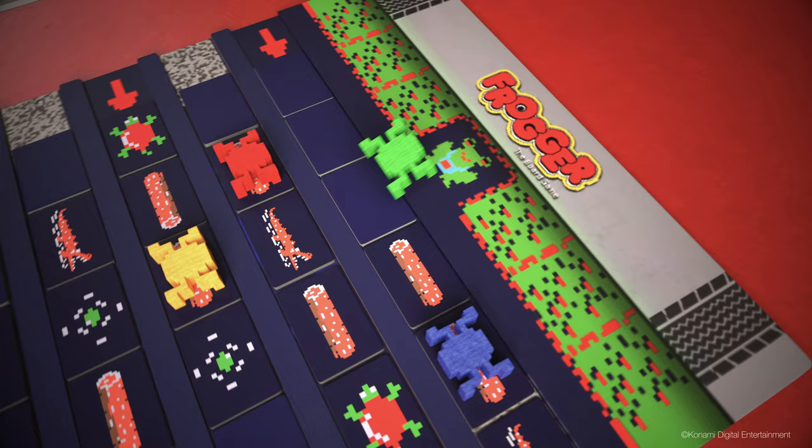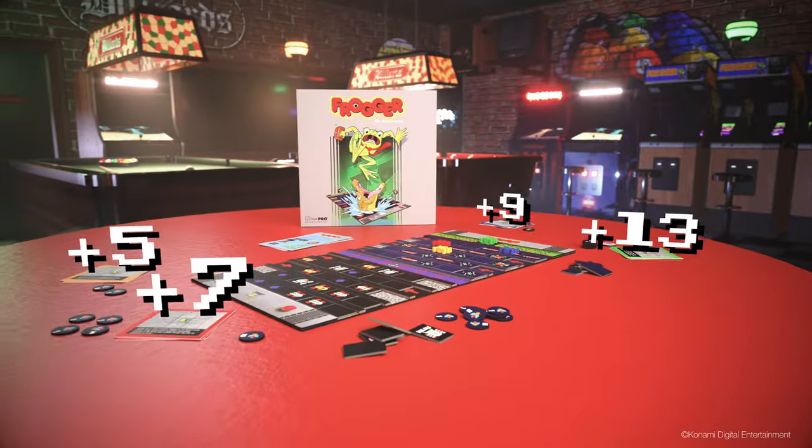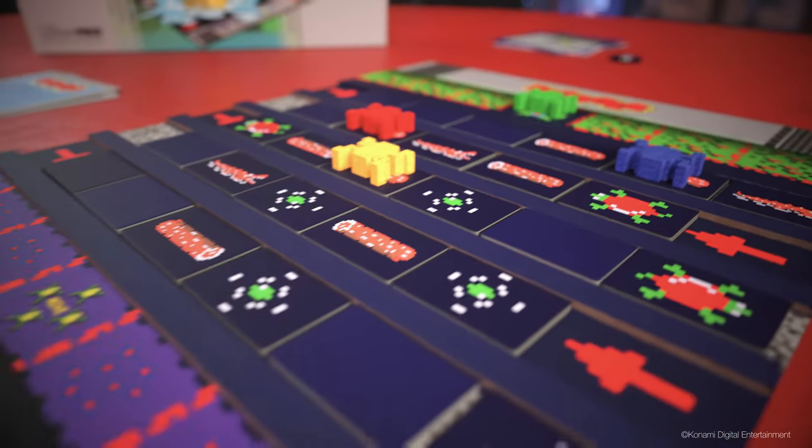After four rounds of racing across the dangerous path, whichever player earned the most flies wins. Frogger, the board game by Ultra Pro Entertainment.